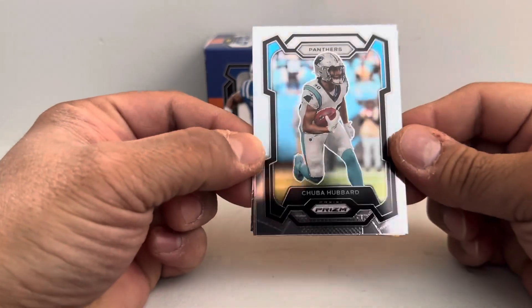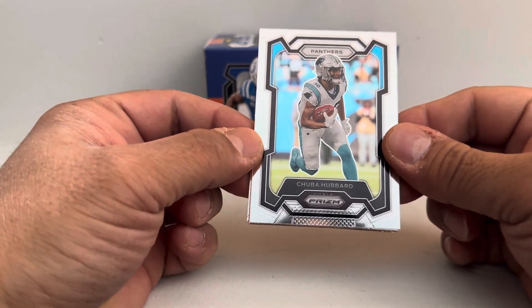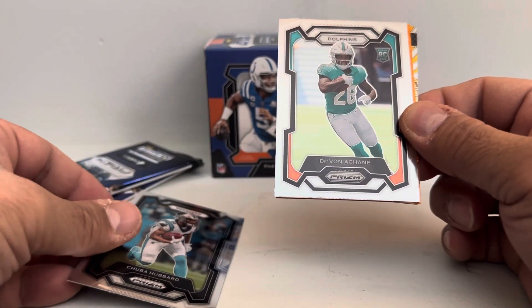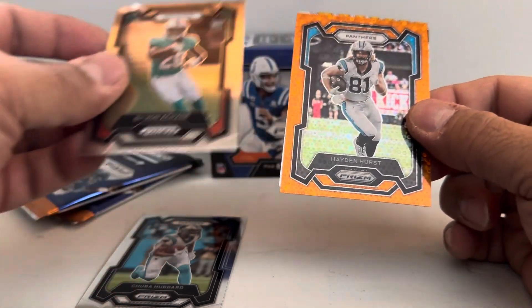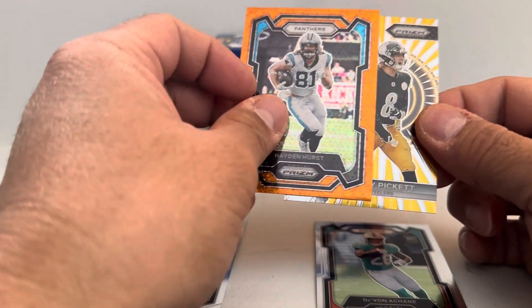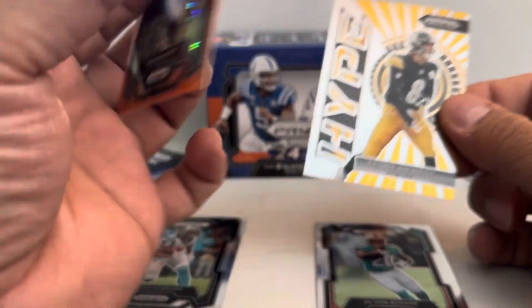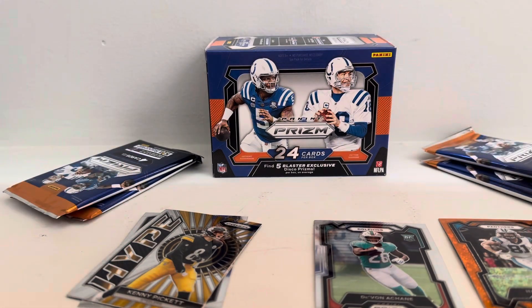The prism looks pretty good. So we have Hubbard, a Shane rookie, and we got a hidden Hearst — I think this is the blaster exclusive disco prism. Okay, go to the stack.